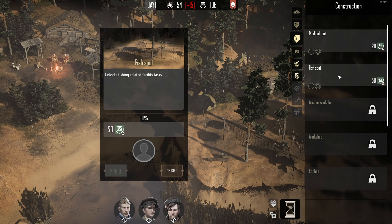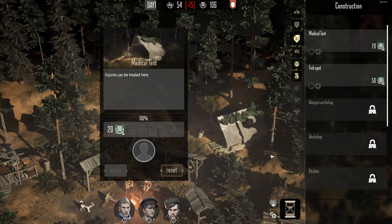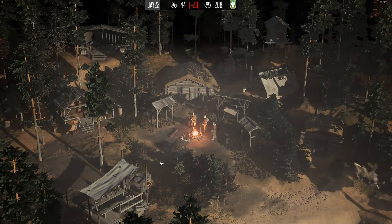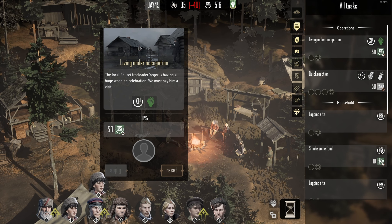The first order of business is to set up a shack in the middle of nowhere. Between missions, the player will build up a variety of upgrades that take place in a rather neat sped-up time lapse. There's a bit of strategy here, as certain missions can be taken to get specific items and ammo.